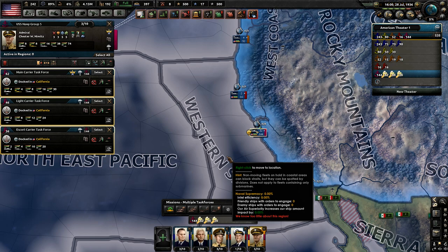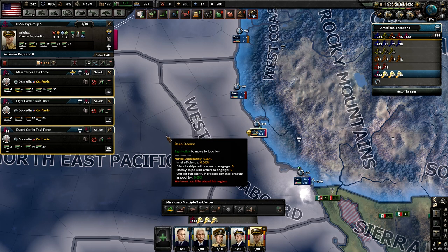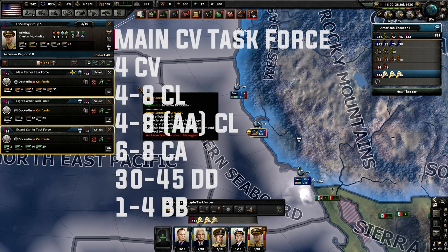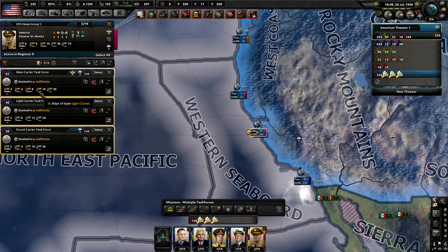Now for the main part everyone probably wants to see: how to set up carrier task forces. For the main carrier task force you want a minimum of four aircraft carriers, four to eight light cruisers specifically designed for AA support, six to eight heavy cruisers, 30 to 45 destroyers, and one to four battleships. All those AA light cruisers give you a huge amount of anti-aircraft coverage, and if you can get super heavy battleships in there this fleet will be very strong.